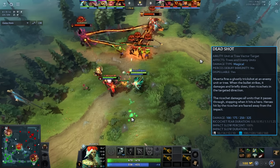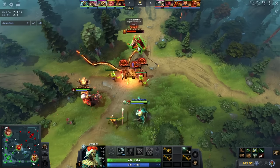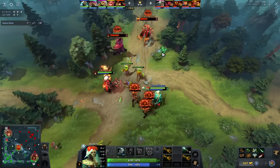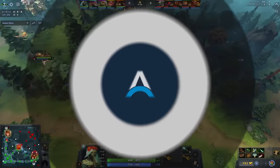What Arteezy tries to do as much as humanly possible is auto attack the enemy from outside of creep attack range. You'll notice that anytime the Legion goes for a CS, if she's out of attack range of the creeps, Arteezy will often go for a hit. In this case he goes for more than one hit because the Fatal Bonds plus the Dead Shot did so much damage — he was in a state of advantage.